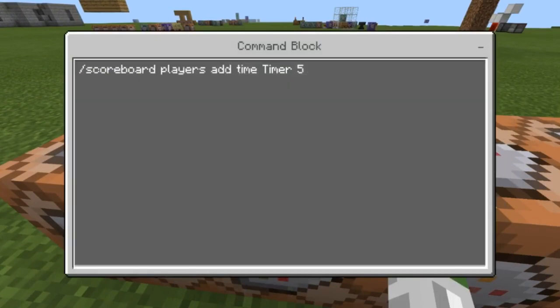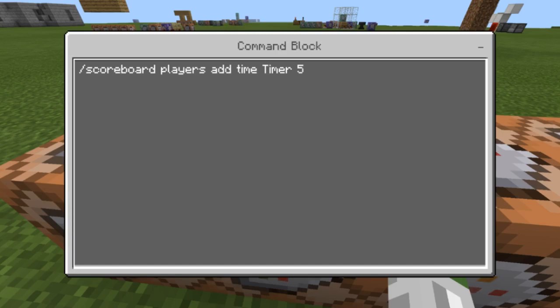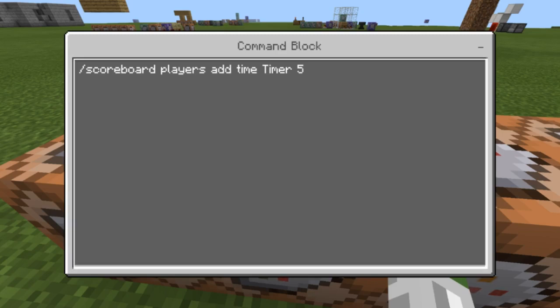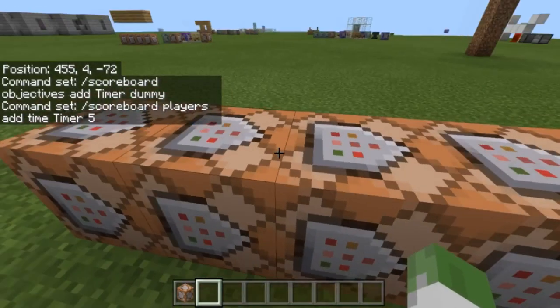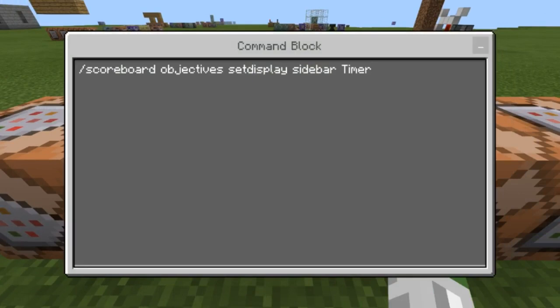Then this command would add five to the player, or all people, or whoever you want — you can set it to yourself or someone else in the game. So I would now have a timer of five. If that's set, I can then do the sidebar display, which is 'scoreboard objectives setdisplay sidebar timer'. That pulls up the little screen to the right that shows the timer name and then my name with the value five.